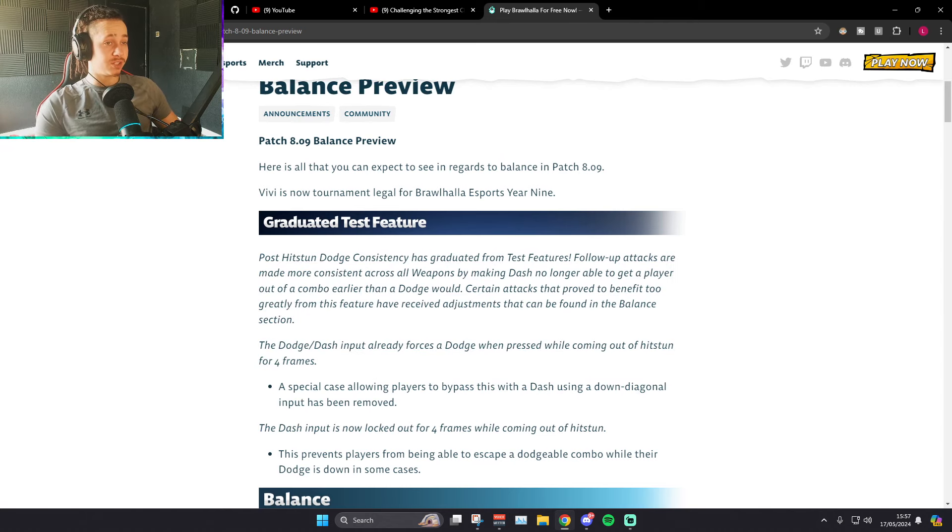Previously, without this test feature, you could just dash out of most scythe combos, some Katar's combos — there was a lot you could just dash out of even if you didn't have a dodge. So if you caught somebody's dodge on a weapon like scythe, where the whole weapon is balanced around catching someone's dodge and then getting confirms out of it, you didn't get those confirms — because you'd catch the dodge and they could just dash out of the next move. It really unbalanced a lot of weapons.